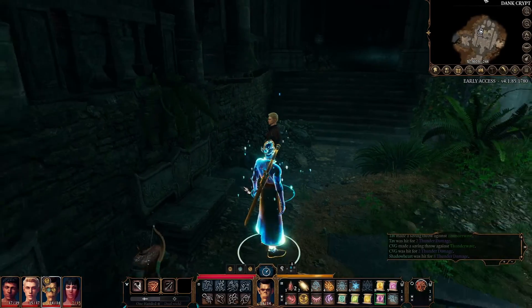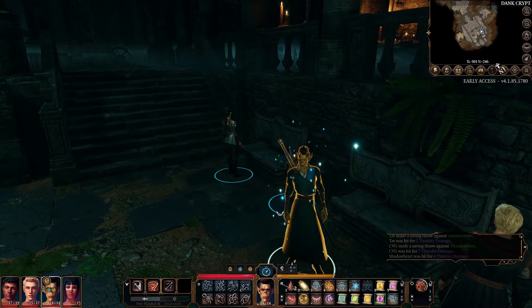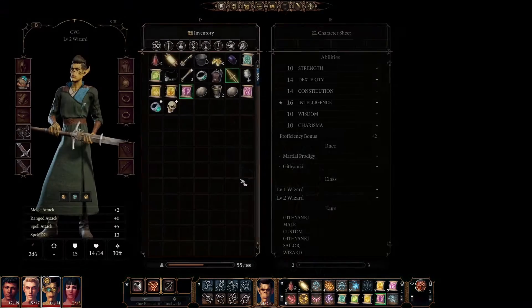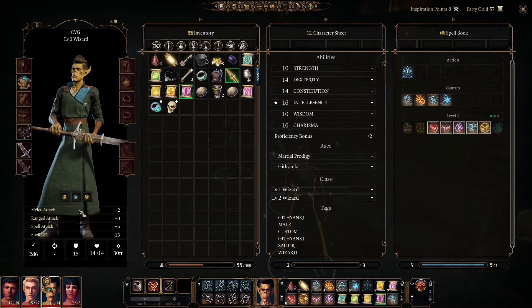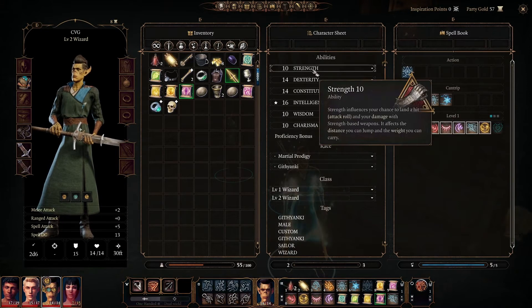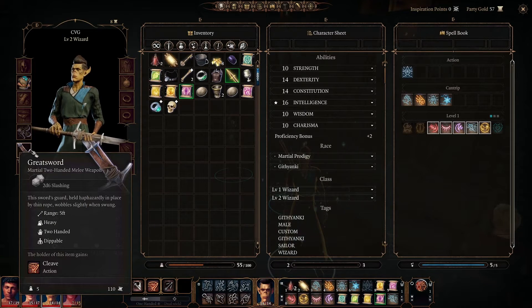I want to point out I found a Greatsword — my Githyanki Wizard is now wielding a Greatsword, which is not common for a wizard. It's a Greatsword doing 2d6, but I don't have any Strength modifier — it's zero — so no extra chance to hit or extra damage. It's not the best thing a wizard could have, but if a wizard is going to use a melee weapon, a Greatsword is not a bad choice.